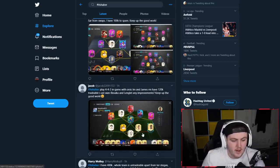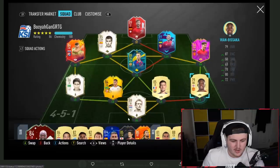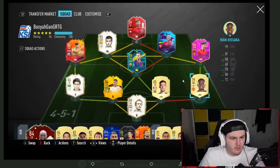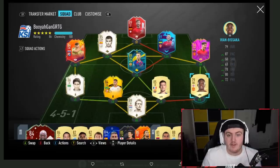Next one from Jacob, who plays a 4-4-2 in-game with Orsic left mid and James right mid. He's got 120k, with Wan-Bissaka and Longley as tradables. With 120k, again not much you can do. Maybe just get a better version of Wan-Bissaka - like a Wanted Watch Wan-Bissaka, which might have dropped a lot recently. Then just save and wait for the next Icon Swaps batch.